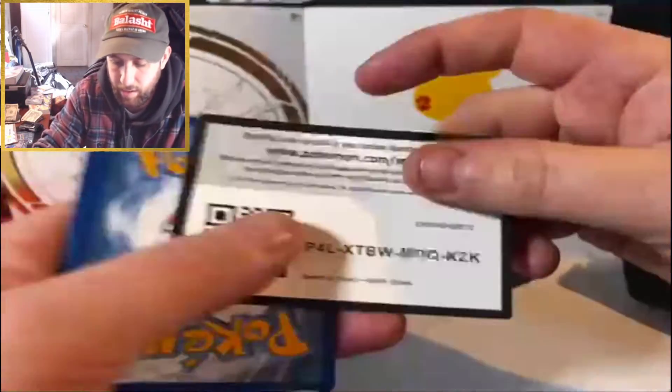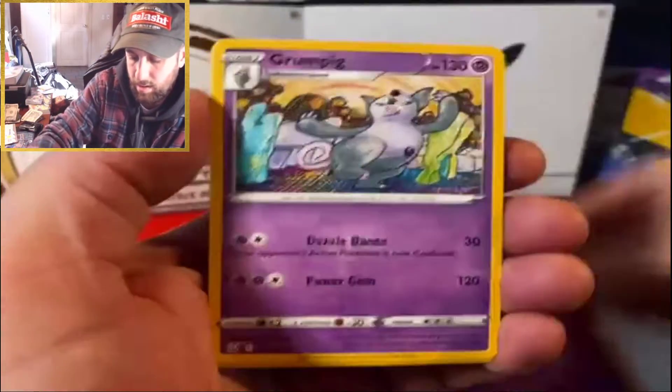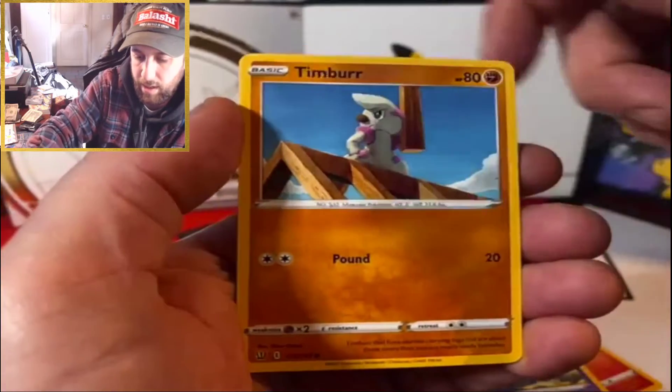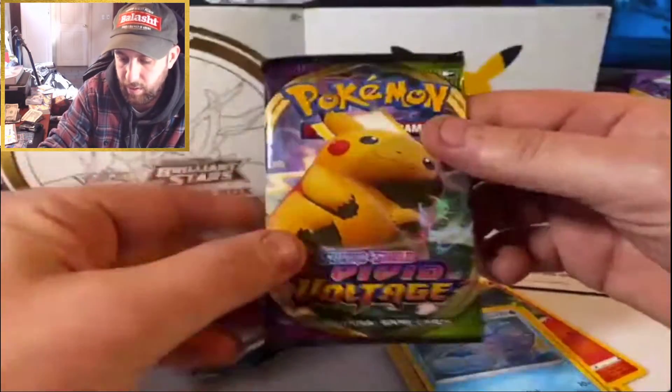We're going to try to open it — freezing outside, my fingers are like numb. First pack: green code card. Good luck on the codes, guys. Psychic, Grumpig, Scornebax, Pawnard, Mankey, Sizzlipede, Timburr, a reverse holo Scraggy, and a Jellicent.